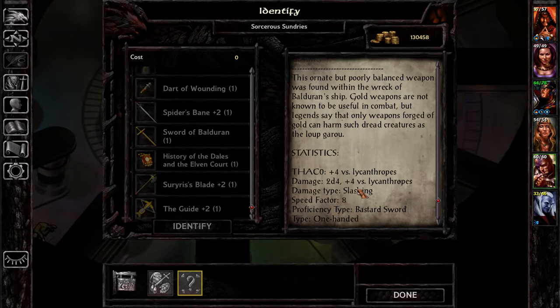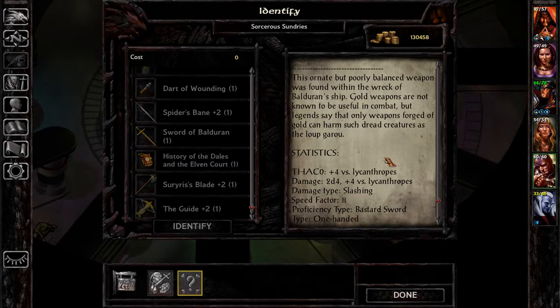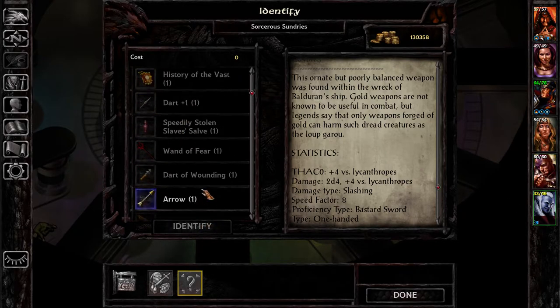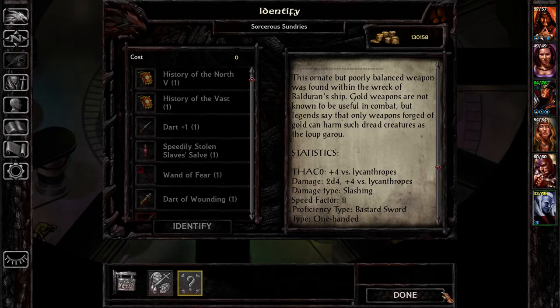It might still be worth equipping. Is it a long sword? No, it's a bastard sword. Ornate but poorly balanced weapon was found within the wreck of Baldurin's ship. Gold weapons are not known to be useful in combat, but legends say that only weapons forged of gold can harm such dread creatures as the Loup Garou. I'm surprised it's not silver, though it looks gold here. Dart plus one, Arrow plus two, and a Wand of Magic Missile.